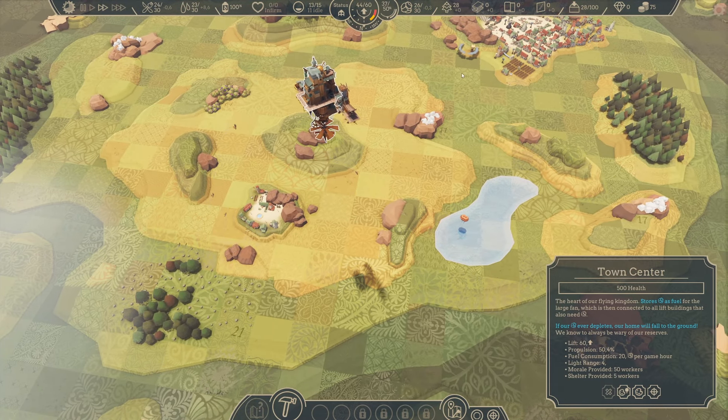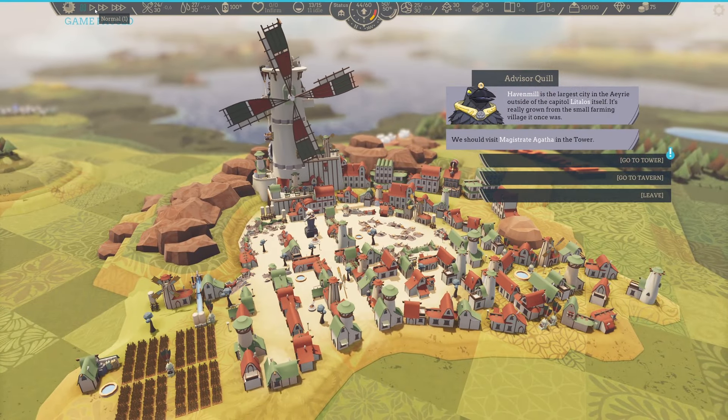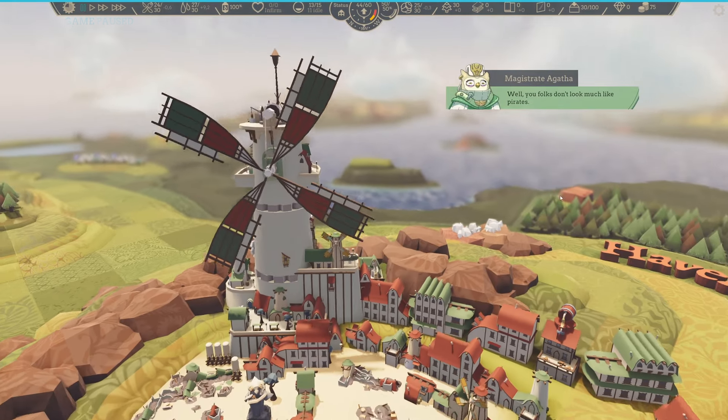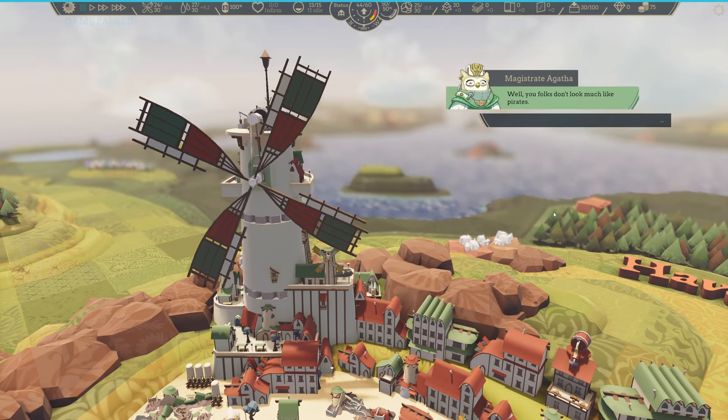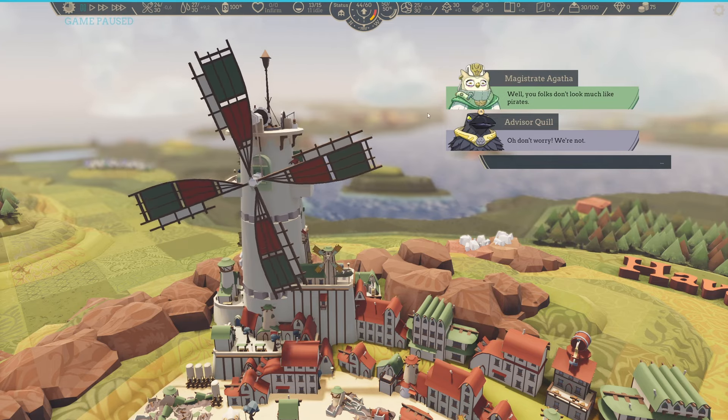We are devastating that forest down here — I think those villagers will not be happy about that, that we are really exploiting their resources like this. You know what? Let's move on, let's go to that city, let's find out what's going on. Alright, Havenmill — here we are. Havenmill is the largest city in the Eirai, outside of the capital Litavos itself. It's really grown from the small farming village it once was. We should visit Magistrate Agatha in the tower. And it's a raven — I didn't notice. My favorite.